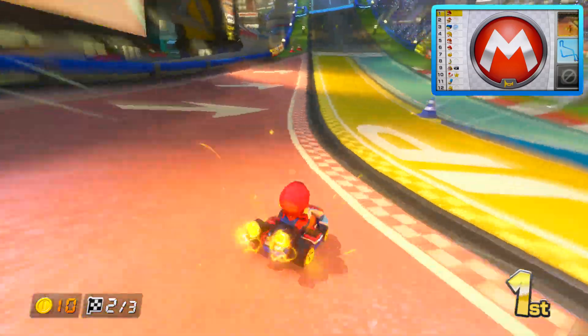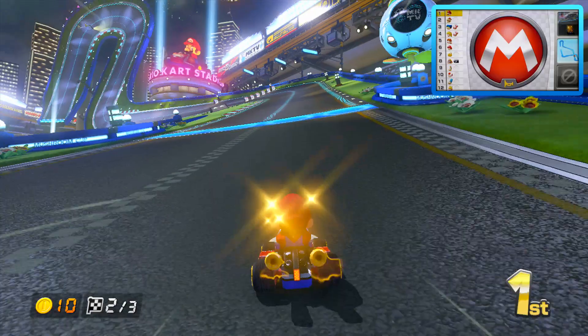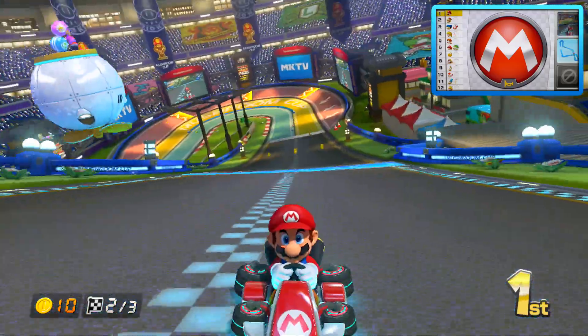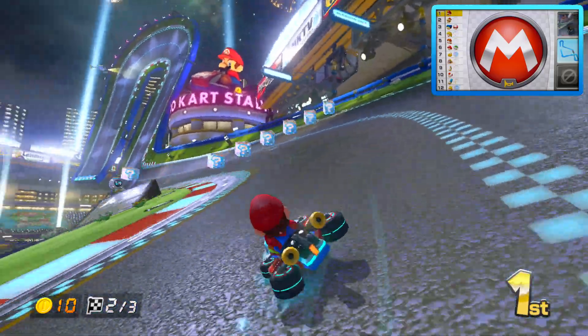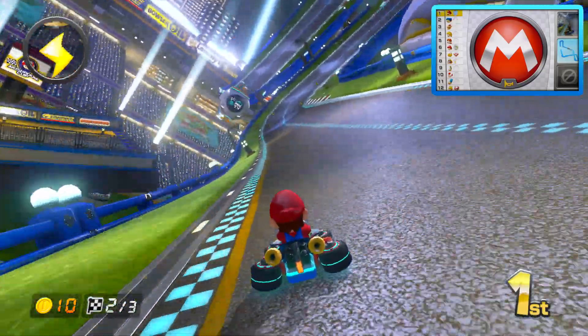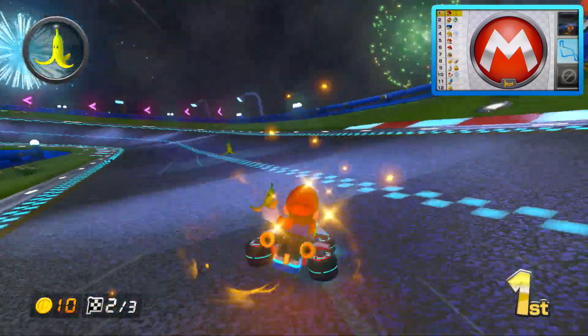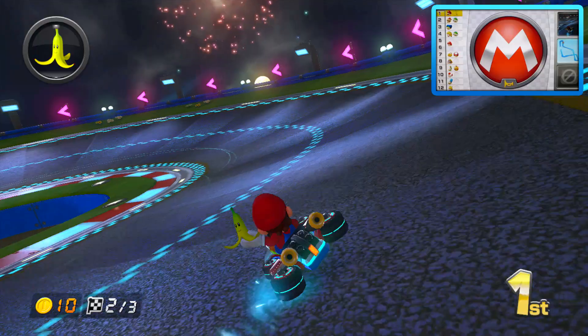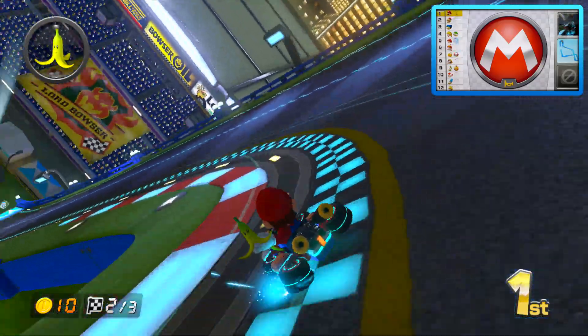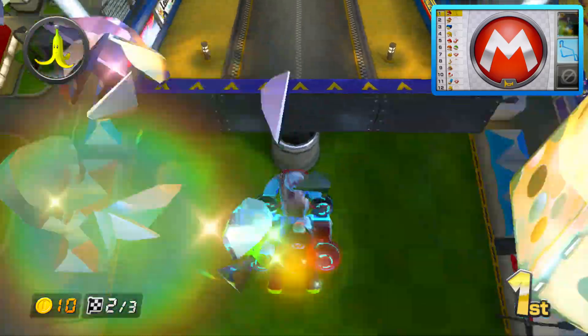I just got a coin item — that's one they brought back for this game. I believe coins were only ever really seen as an item in the original Super Mario Kart. I just noticed on the camera screen it's showing the horn — I should probably change that. You can see the map on the right-hand side, and I think you can tap it to bring it up on the big screen.